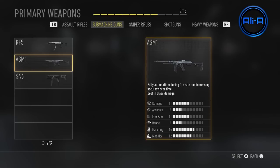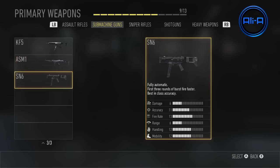Next up we also have another submachine gun called the SN6. This had very good hip fire and not too much recoil, but didn't output too much damage. However the first three rounds fire a little bit quicker. It was a good submachine gun — not too bad at all.